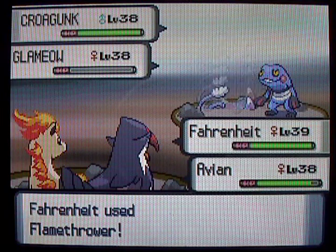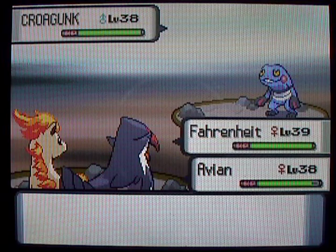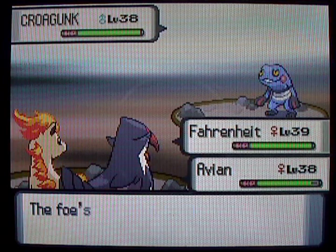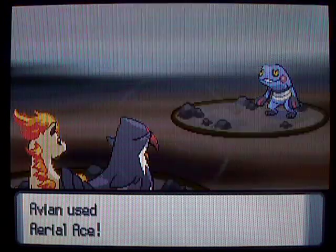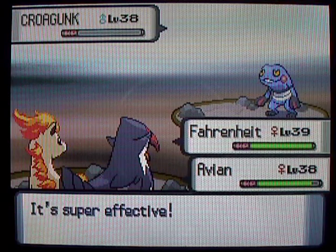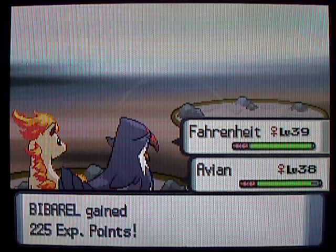I'm gonna throw flames at that little kitty cat — Glameow. And it goes down. Alright, now let's take care of this little frog. That Bibberol's still getting experience, that's right. Okay, he's gonna Nasty Plot up — not a big deal, cause I doubt he's gonna get a hit off before he gets killed anyways. I forgot that I didn't get to attack that turn, but we'll just take it out this time. Not a big deal. Down goes the Croagunk. That was really easy.